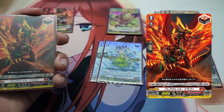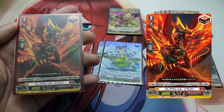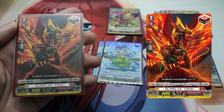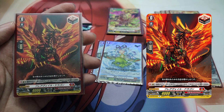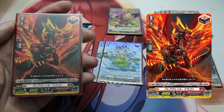The Grade 0, Flare Veil Dragon, Draw Trigger. Skill, Continuous as a Guardian: If your opponent's Vanguard is Grade 3 or greater, this unit gets plus 5000 shield. Flare Veil Dragon is a powerful Draw Trigger. When used to guard and the conditions of its skill are met, it serves as a 10,000-point shield on its own.